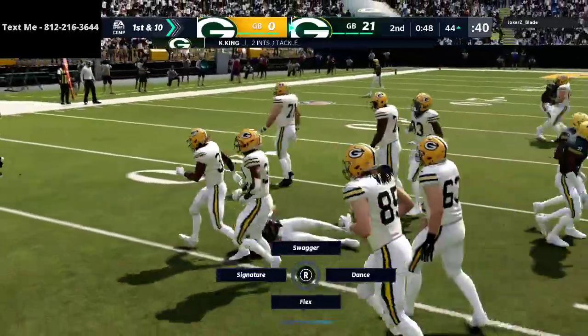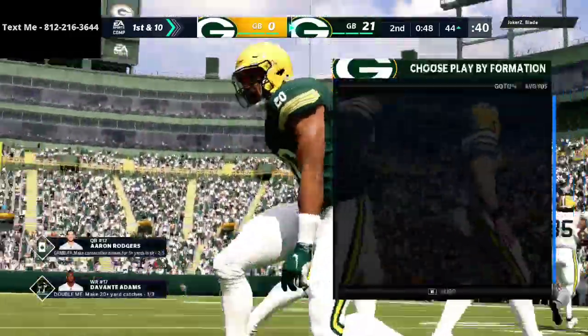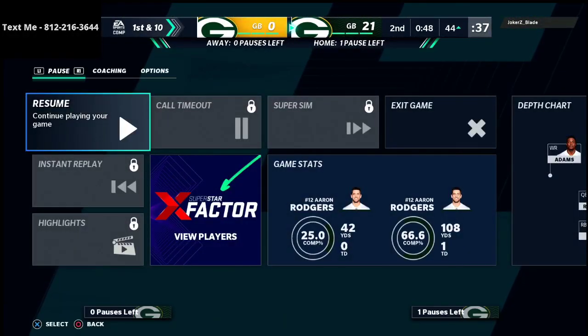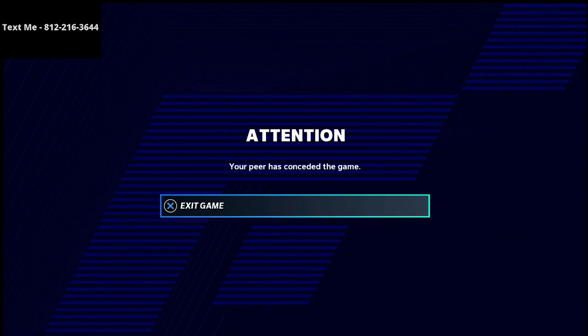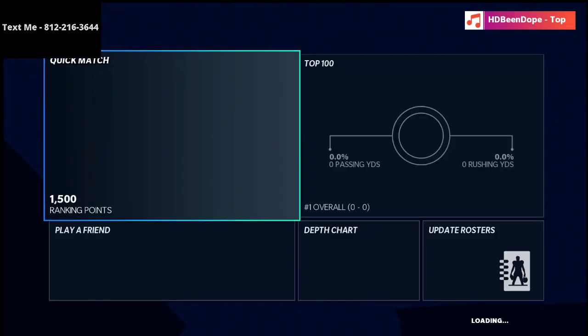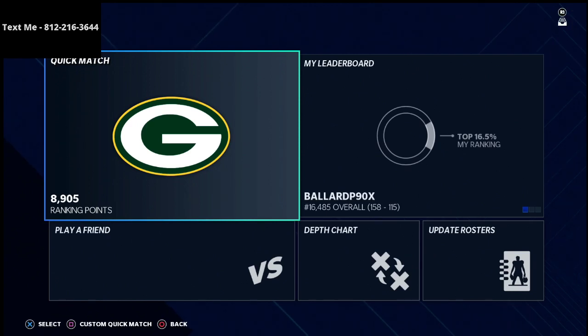A little bit of game management — I will throw the ball here but I'm going conservative. Looks like he's gonna go ahead and quit the game. Good game to this guy — he was actually higher rated than I was on Players Lounge, so I thought I was gonna be in a dogfight. It ended up becoming a really good defensive performance. If you want those ebooks, my defense and offense are in the description. For a free sample, just text me — my cell phone number is 812-216-3644. Thank you for your time, I hope you enjoyed the video, and we'll see you on stream this evening at 10 o'clock PM Eastern Time.